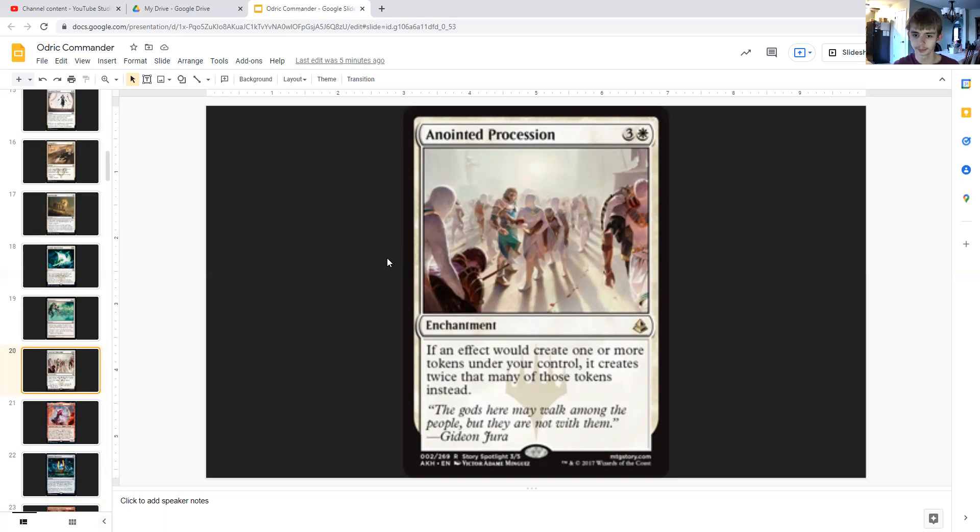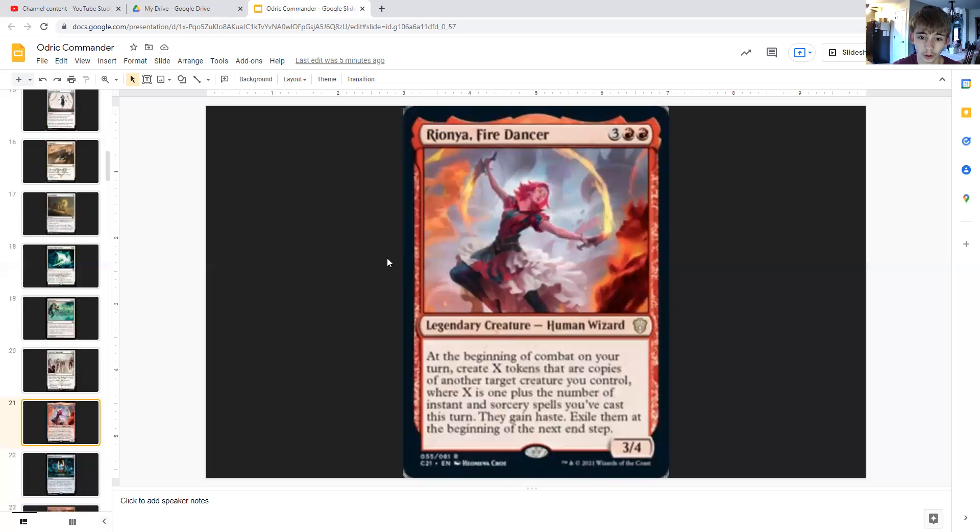Now for cards that double up our output. Anointed Procession is three generic and white — an enchantment that says if an effect would create one or more tokens under your control, it creates twice that many instead. So we get twice as many blood tokens. Raiyonor, Fire Dancer is three generic and double red — a legendary 3/4 human wizard. At the beginning of combat on your turn, create X tokens that are copies of another target creature you control where X is one plus the number of instant and sorcery spells you've cast this turn. They gain haste and are exiled at the beginning of the next end step.